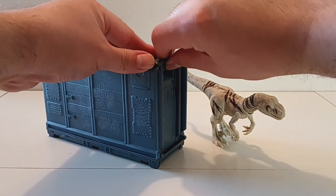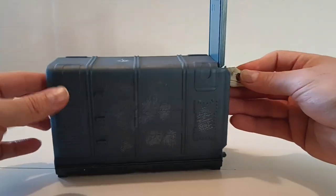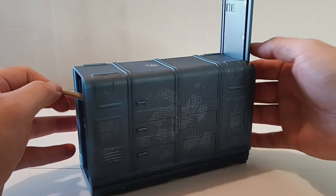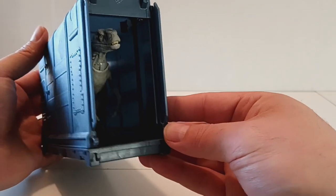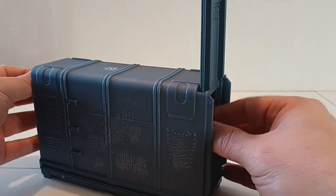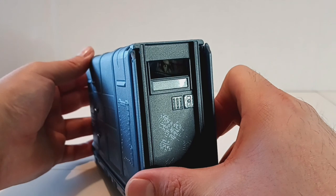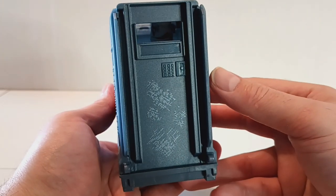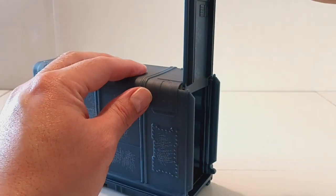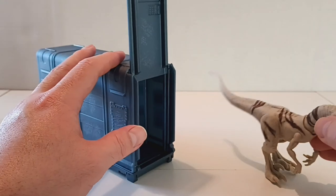Before size comparisons, let me demonstrate how you can put the raptor in the canister. You just open that slot, put it in, and you'll have room for the tail to hang out — you can go pretty far with it. Then you just close the door and you can see the raptor all the way around. He does fit in there. I've also seen people use these for their Jurassic Park displays as well.